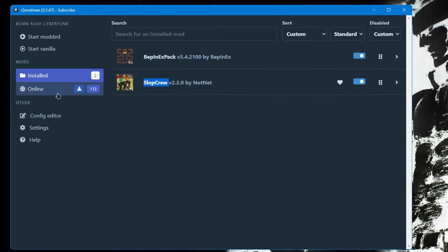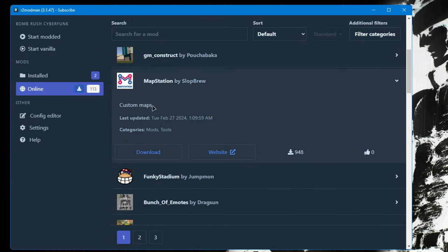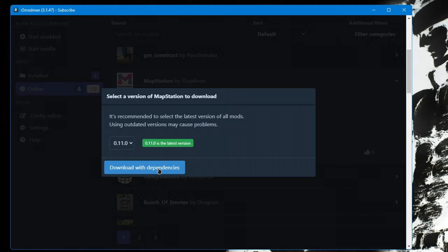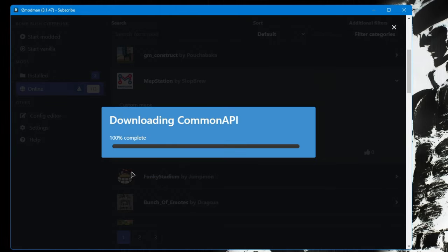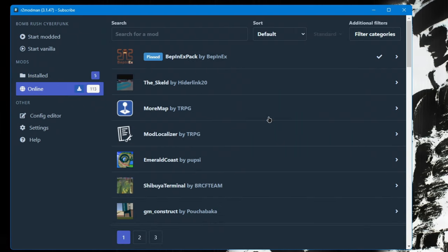Now we need a mod called Map Station. This mod is the backbone for loading the custom maps and making sure that they work. Go ahead and download that — 'Download with Dependencies.' It's going to download multiple mods. You will need all five of these mods in order for the custom maps to work, so make sure that you keep them all enabled.